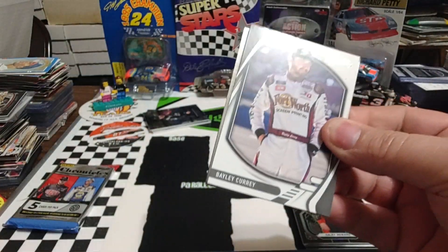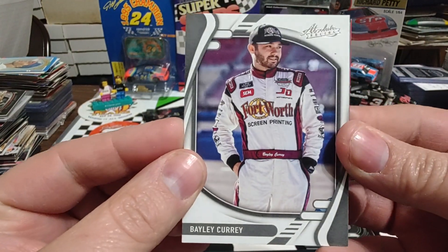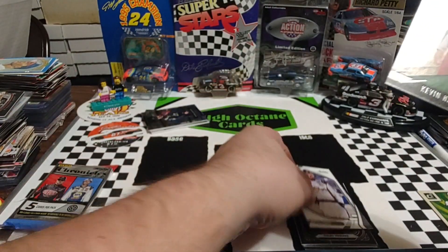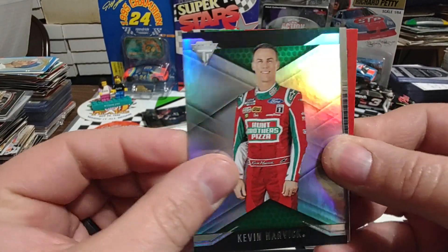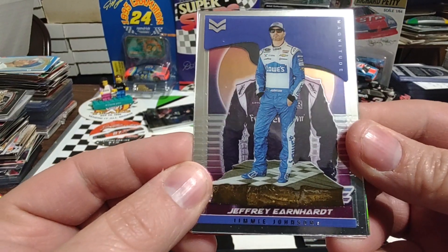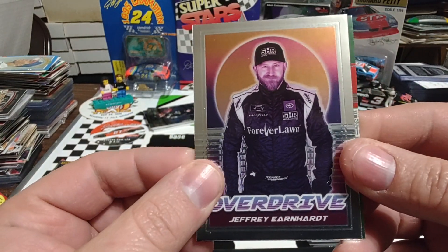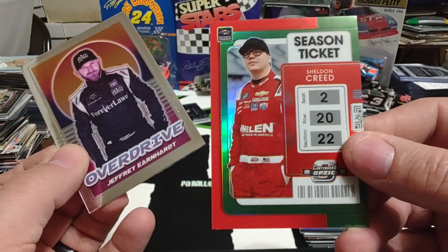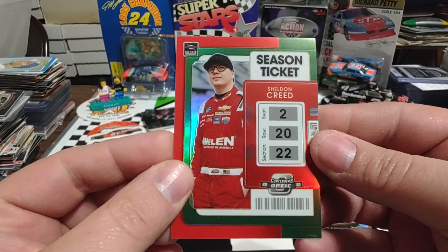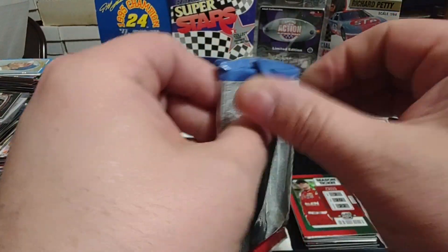On to pack four: we've got an Absolute of Bailey Curry — that's actually a nice looking card, I really like that one. Kevin Harvick Titanium. Here's a Jimmie Johnson Magnitude — we've had a few Magnitudes in this rip. Jeffrey Earnhardt Overdrive. And a Season Ticket Green Parallel of Sheldon Creed — looks like it should be in Topps Holiday with all that red and green going on.